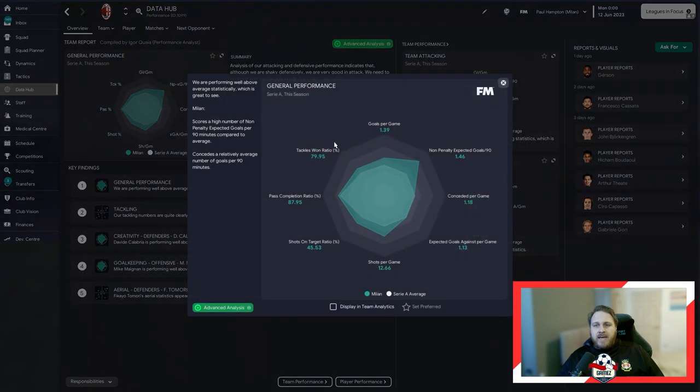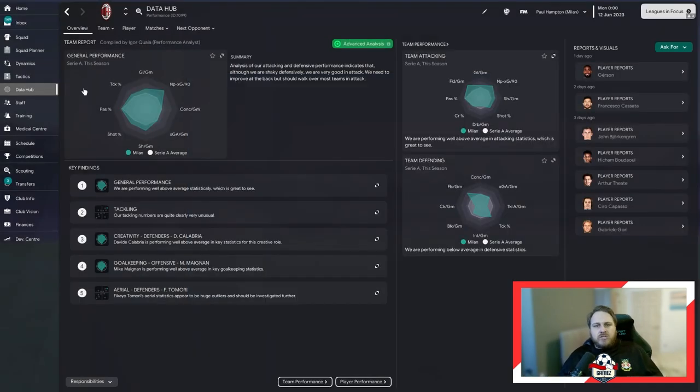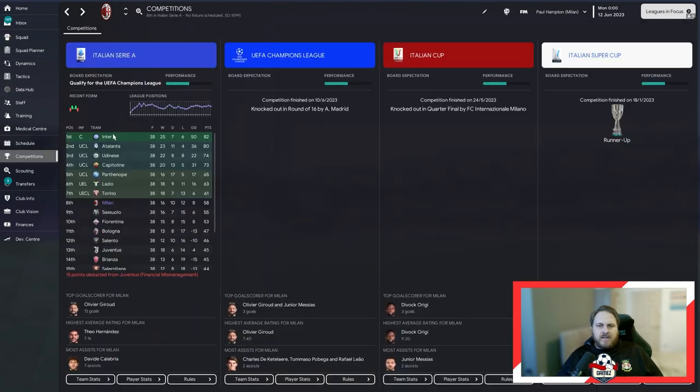Data Hub-wise, what blows my mind is we are only 0.04 fewer on goals conceded per game than the league average. We are higher on everything on average than the rest of the league combined, and yet we finished 8th — which goes to show just how strong Serie A is. Inter Milan smashed it, and Napoli finished 5th by the way.